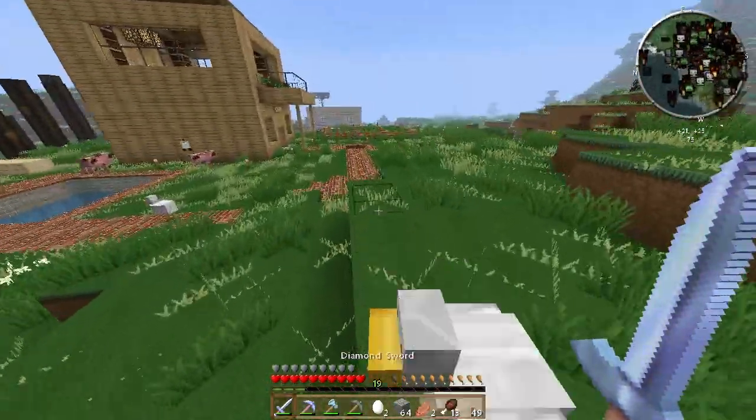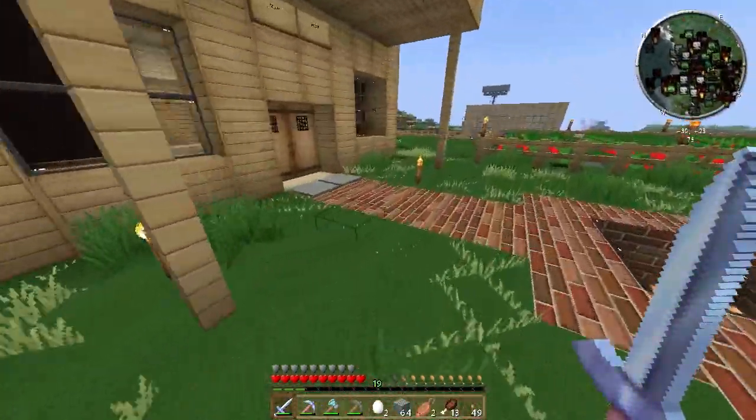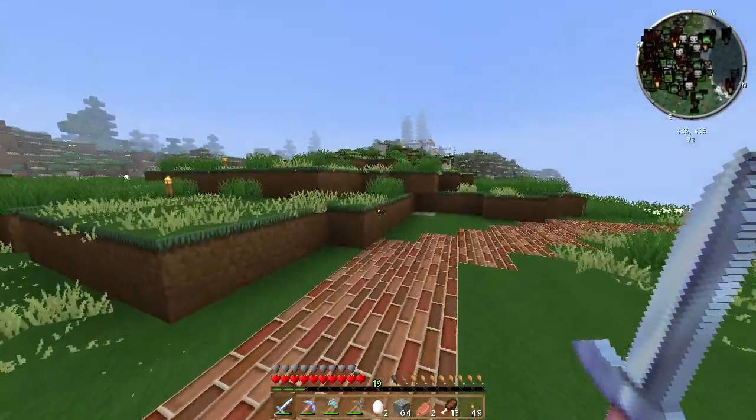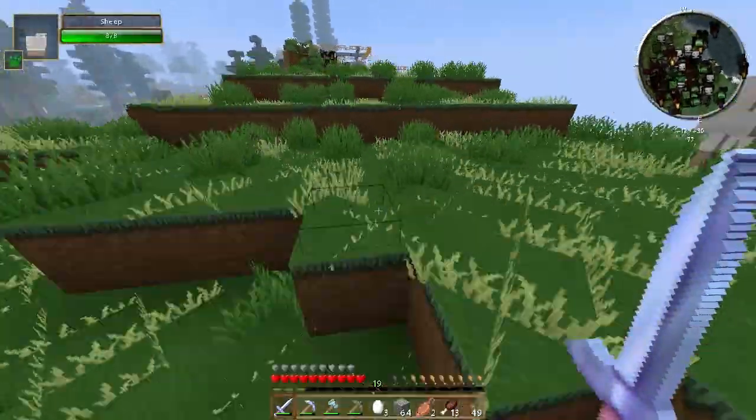I have a lot of pigs around here. I should do a farm next episode. Yeah, I'll set up a farm for next episode. I think that'll be a good idea. Okay, now we can go jump down that annoying hole again. Plus we have a way back up if we need it.